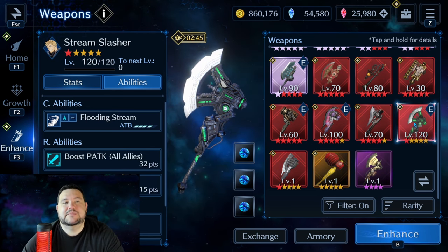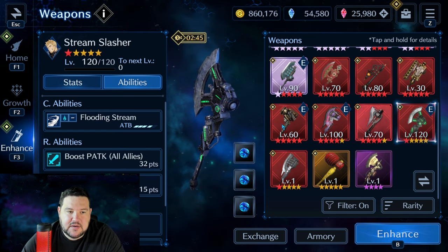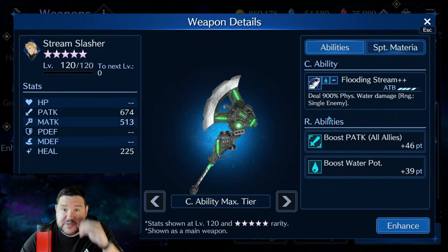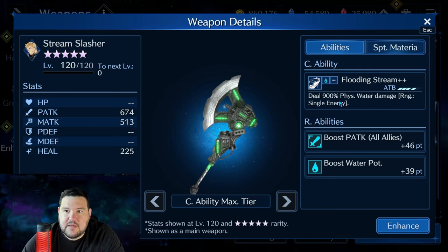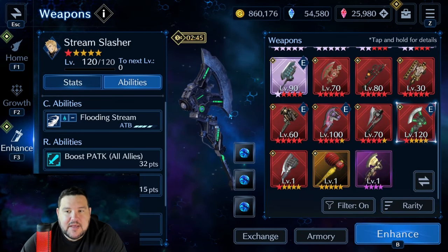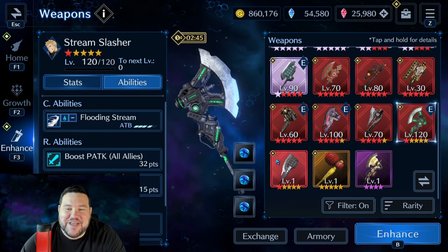Coming over to Stream Slasher — this is an amazing weapon. At max tier, it does 900% physical water damage, making it I think the best physical water weapon in the game. Boost physical attack to all allies is useful in nearly everything that requires physical attack damage. Boost water potency — it's super great. It's got a sigil break. And ultimately, this was a six-month anniversary weapon, and that probably is all you need to say about that.